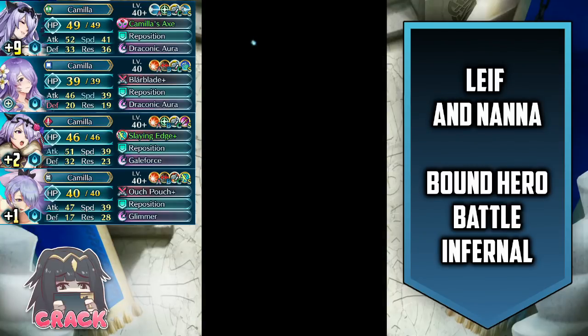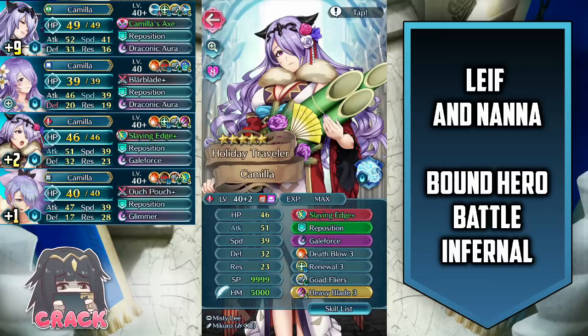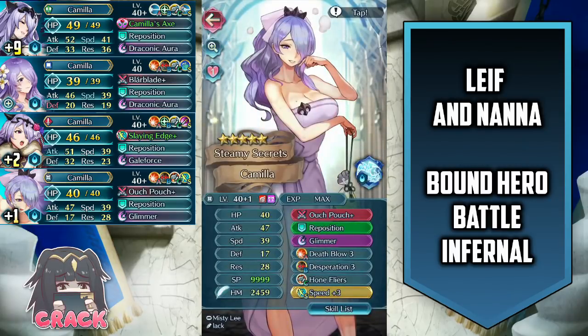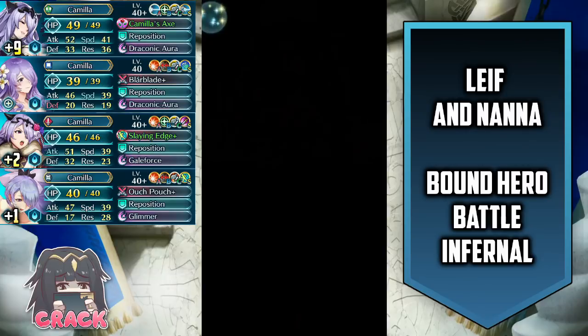Hey everyone, GuardianE here with another Camilla Emblem Clear video in Fire Emblem Heroes. Today taking on Leif and Nanna on their very own Bound Hero Battle on Infernal Difficulty. Now you may have already noticed that there is a slight change from the norm here, and that's partially because my phone is dead — my phone died just today. Completely kaput.